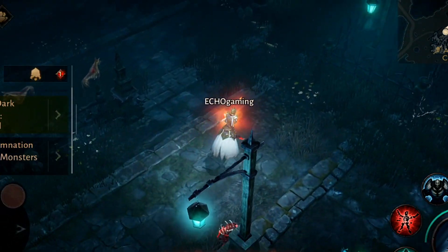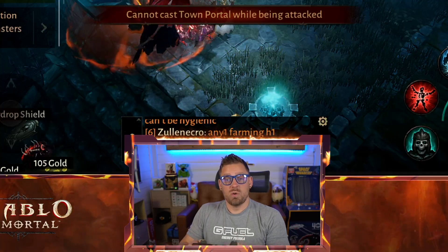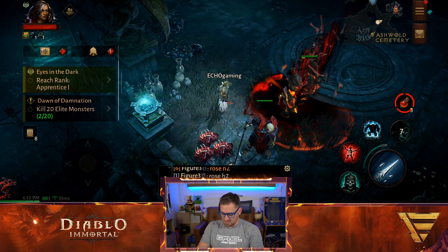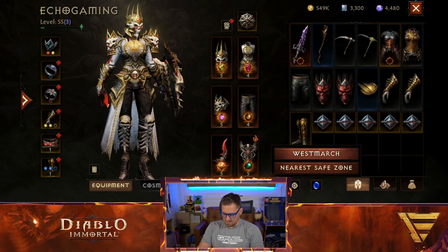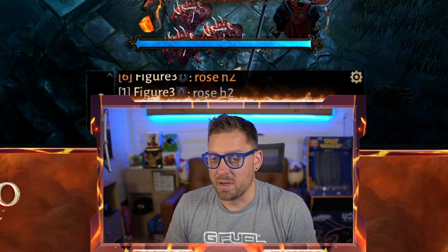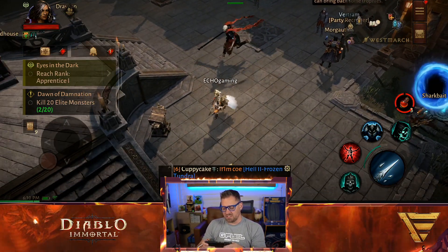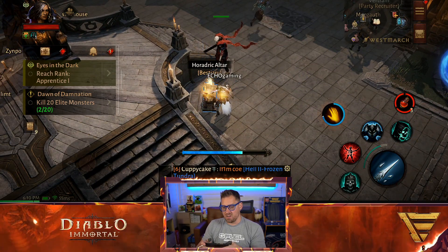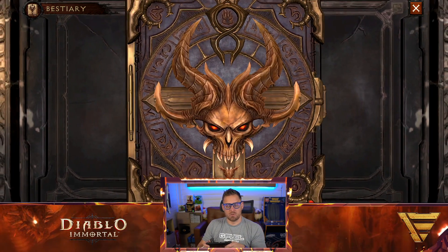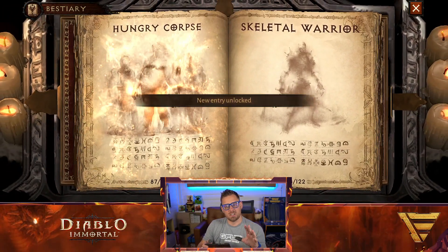We need to kill that guy. Let's try that again. To Westmarch. Now we're actually making our way. Amongst the monstrous essence, we also — did we pick up a legendary? I don't think we did. Let's see what kind of upgrade we get. We are Paragoned, by the way, which means we need to do a video on upgrading and skilling up our Paragon — I haven't researched much where I want it to go.